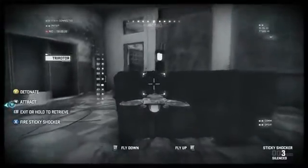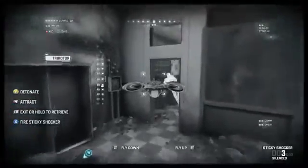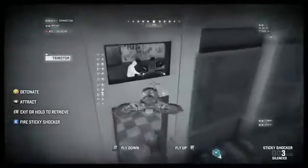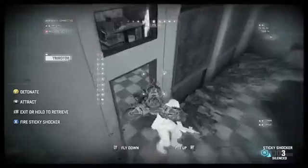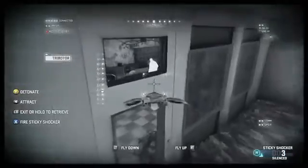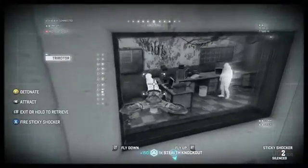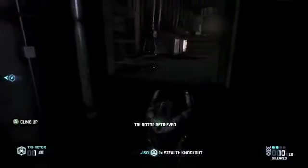We have to be careful though. The Tri-Rotor makes noise of its own and is visible to enemies, so if we get caught, all hell will break loose. We spotted our tech enemy hard at work on his laptop. Now we're going to use the Sticky Shocker to take him out. Of course that's going to leave a telltale body lying around for the enemies to discover and get alarmed, so we need to move quickly.